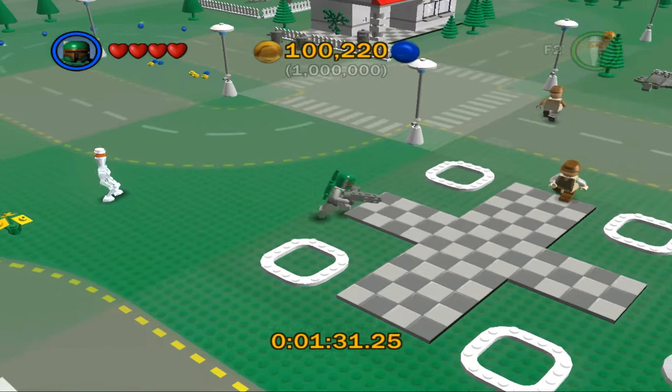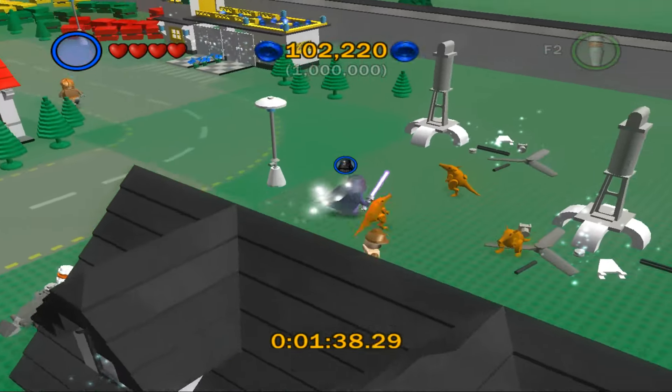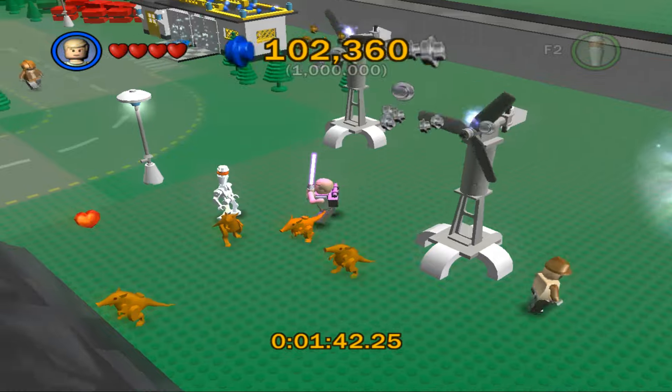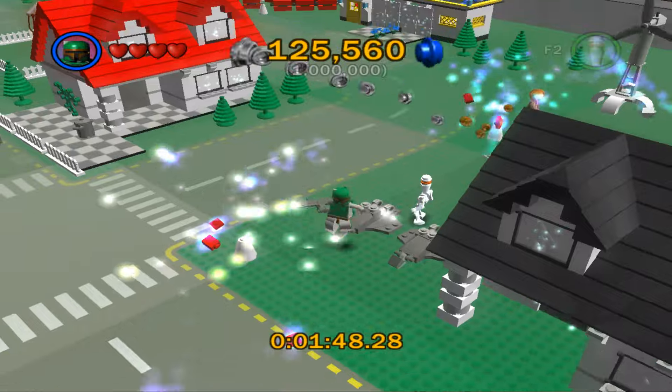I might go ahead and turn on the lights here so I can start destroying those. To turn those on we gotta come over here and activate the windmills. There we go — and once you activate the windmills then you can start destroying lights.